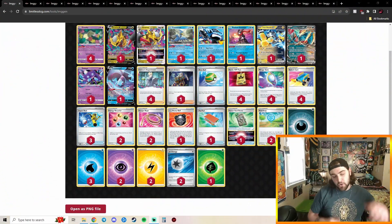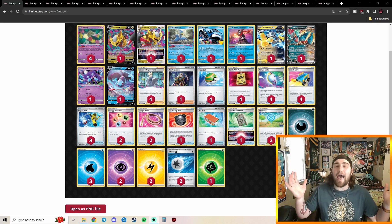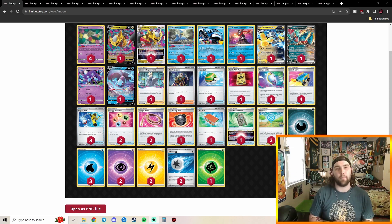All right guys, let's start off here in 16th place — we got Tord Recklev's Lost Box Paradox Tina combo, we'll call it the Tord Recklev number 16. This deck is very interesting. It's kind of like a combo between Lost Tina, it's got Kyogre in it, it's got your Cramorant and Sableye like normal, but it's also got Roaring Moon and Iron Hands for the mirror match.